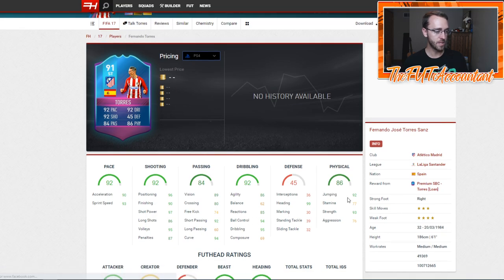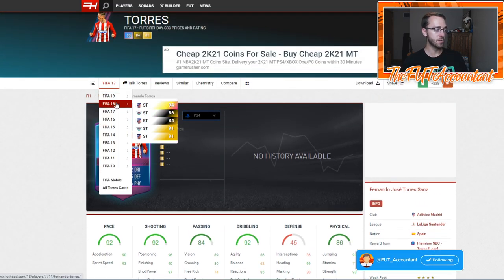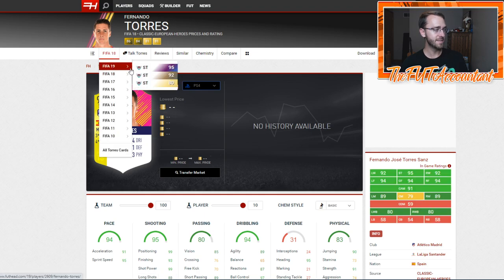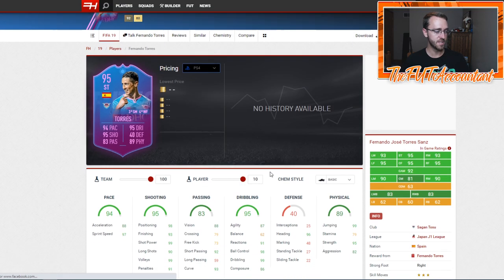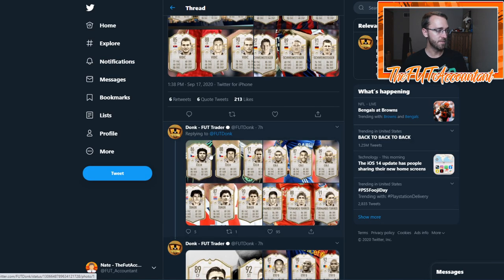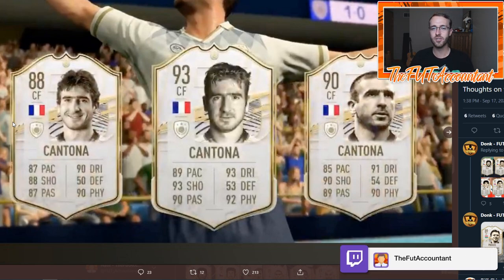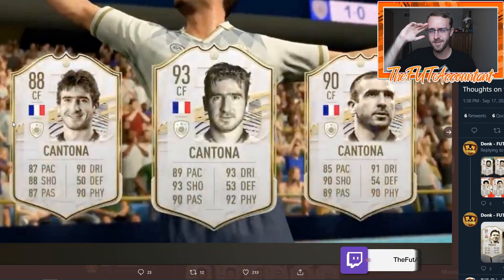Yeah, 99 heading for Fernando Torres — this card could be really OP. Did any of you guys use the SBC version of Fernando Torres from FIFA 19? He was great at the end of that year. So if headers are a thing, Torres could be very good, and even Cantona could be pretty good given his strength. I'm really curious to see what weak foots and skill moves they give all these players — that's going to have a major key on what these guys' prices are in FIFA 21 Ultimate Team. Sorry for the longer video; there's a lot to theorize. Smash a thumbs up, comment below with any questions, subscribe if you're new — Nate the FUT Accountant, catch you guys later, peace out.